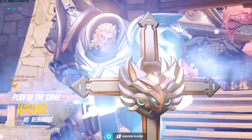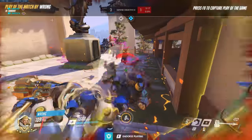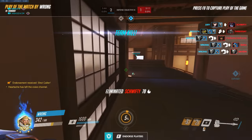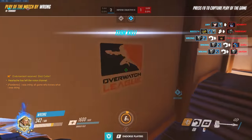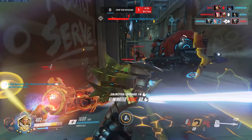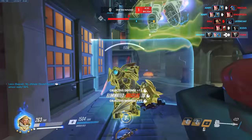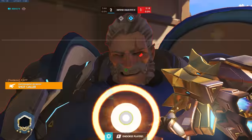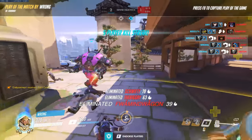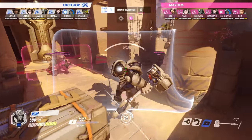A last quick tip: remember to crouch after you Earth Shatter. When you Fire Strike while standing up, the projectile comes out at a much higher angle, and a lot of targets will be lying on the floor. Crouching in front of the line of shattered targets maximizes your Fire Strike damage — it's like rolling a bowling ball down the lane rather than throwing it, hitting everyone on the ground.